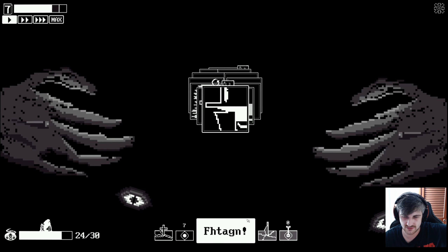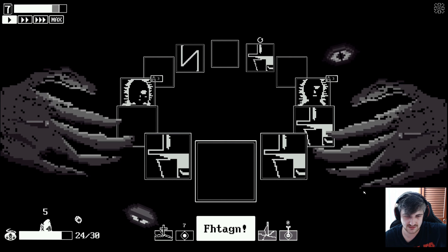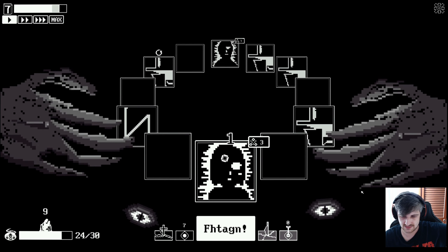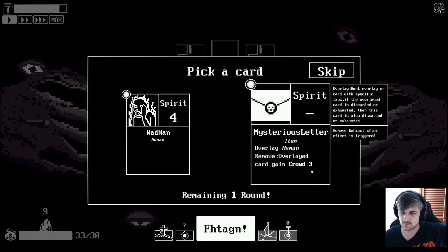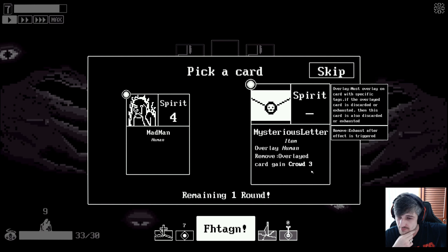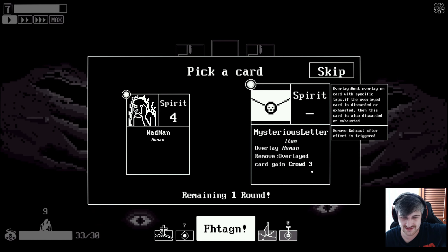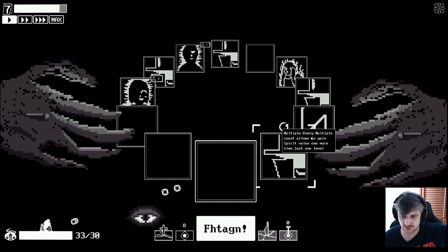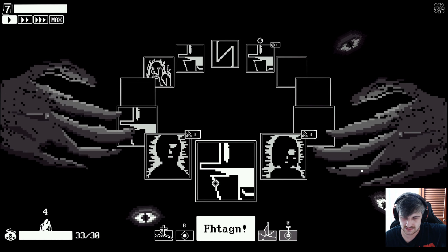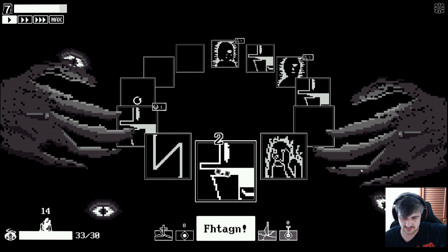Gain five spirit if discarded - just a monster. I don't really like any of these, so I'm going to skip that one and we're going to Fatagon. Come on baby, give me more strangers. We don't have time for this. You're not doing what I need. Deck is empty - yeah because we didn't get any strangers. Spirit item: mysterious letter - 'must overlay on card with specific tags, if the overlaid card is discarded or exhausted it's discarded also, remove overlaid card, gain crowd three.' So how do I remove items? That's a completely different thing. I'm just going to go for spirit madman. Whatever. Yes, it triggered. But I need more strangers - come on. They're not triggering. We had 40% chance four times.